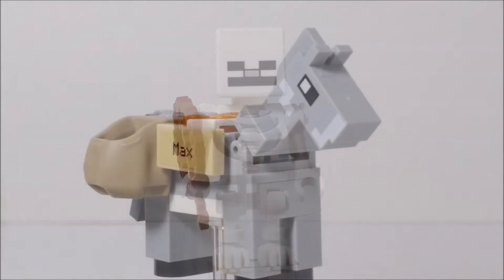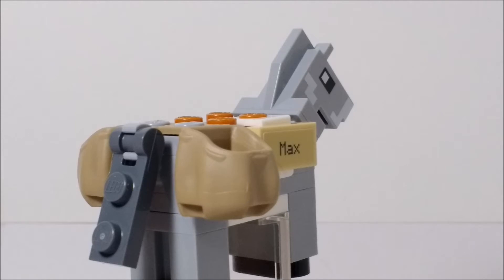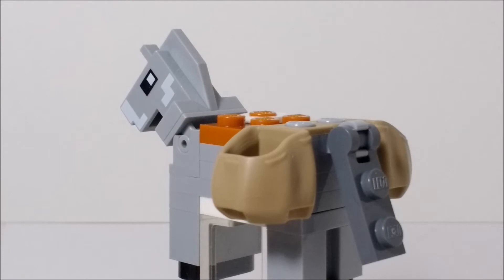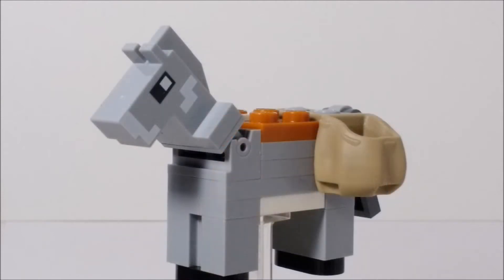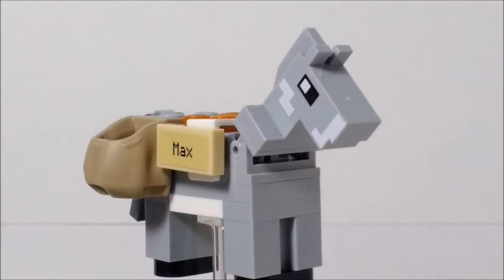Here is one of the newer figures of the set — the donkey. He has a new printed head, which is pretty neat. He's also wearing a saddle and has the Max name tag on right now. Unfortunately, when you have the name tag on, it's hard to sit a player on it. One thing I dislike is that they didn't add the feature where he could stand on his hind legs, like they did with the horse in the Crafting Box. He also has sacks to represent chests — that's what donkeys can do in Minecraft, carry items.